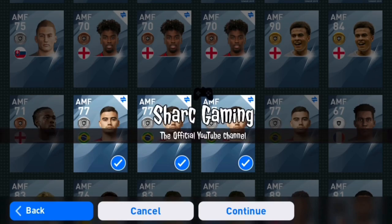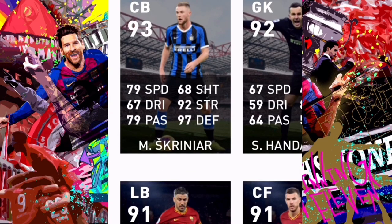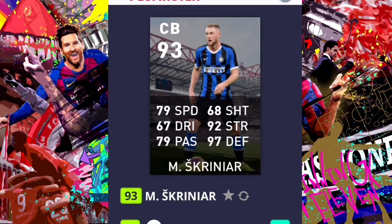Hey guys, welcome to Shark Gaming YouTube channel. As you all may know, we're getting club selections this Sunday or Monday — it depends on your time zone. The two clubs we'll be getting club selections for are Inter Milan and Roma. Today I'll be talking about Inter Milan and telling you guys why you should or should not purchase the players. Club selections won't give you a card that's worse than what's already out there.